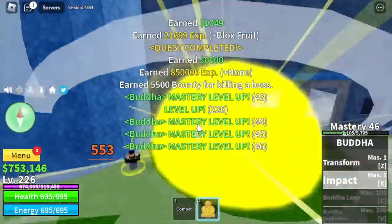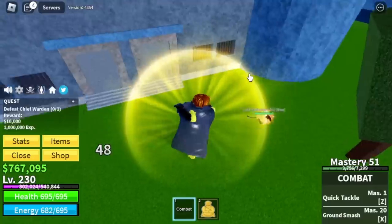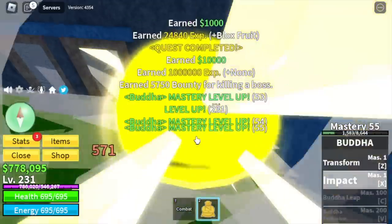Let's call this the bonus round. At level 230 you can start defeating the chief warden — same strategy, wall strat. Or you can also use combat: just use your dash, create distance, and that's it.